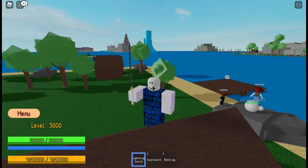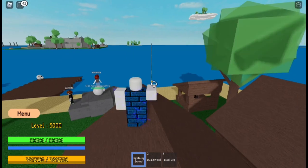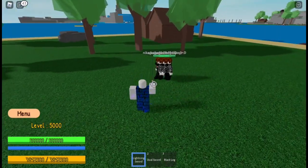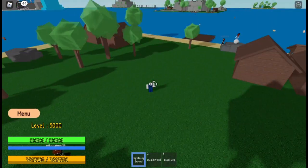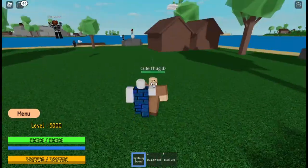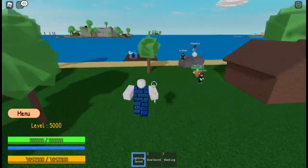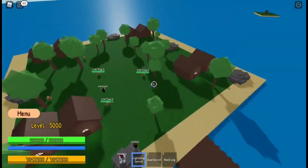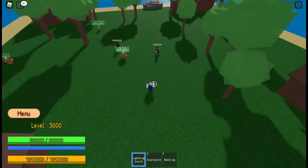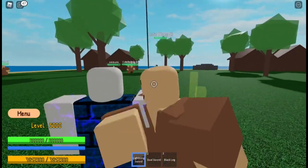Now let's go to the next and final moveset. This sword only has one ability: the lightning dash. It's almost like the same as the first one, except you need to click E and this is what happens — that was pretty cool. If I did it one more time, it's a lightning dash.